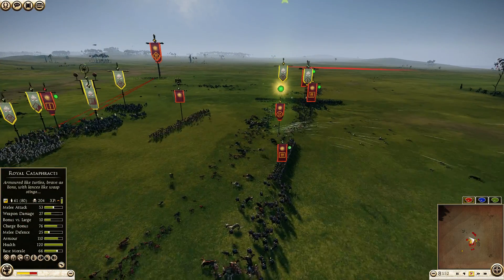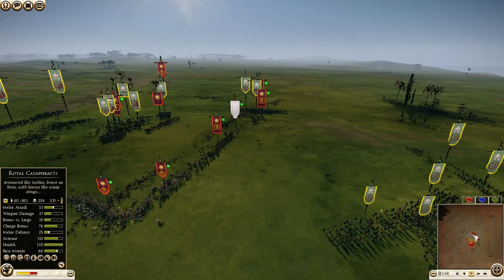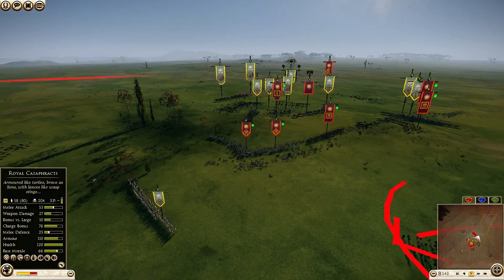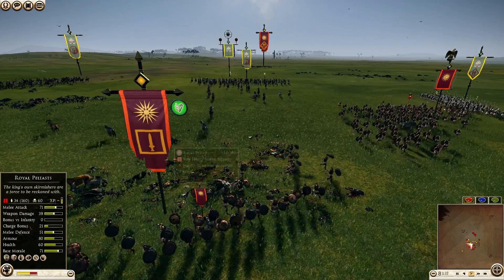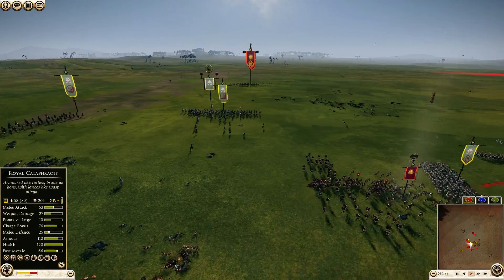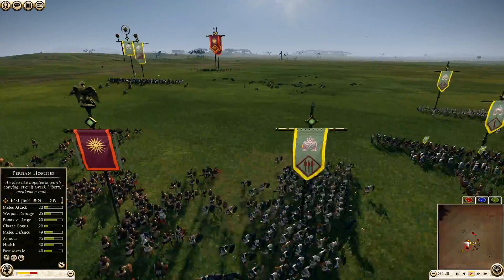Look at that — that's just concentrated fire. He's smashed one of my last Mercenary Cretan Archers and he's got three full-strength units of Eastern Archers, which is more than enough to kill off my last remaining troops. One of my Royal Peltasts — I've used the whip on them a bit too late. But with my other Royal Peltast General, I'm getting a rear charge onto his Persian Hoplites.